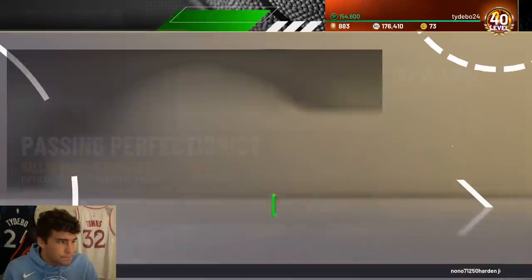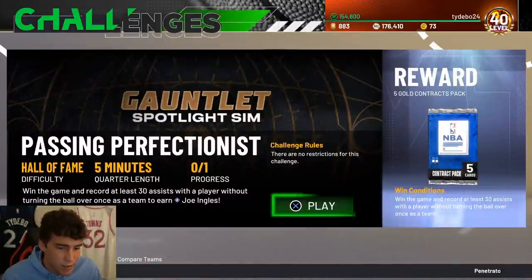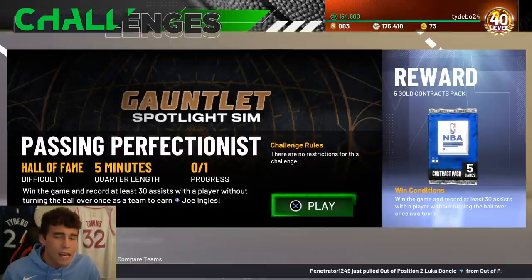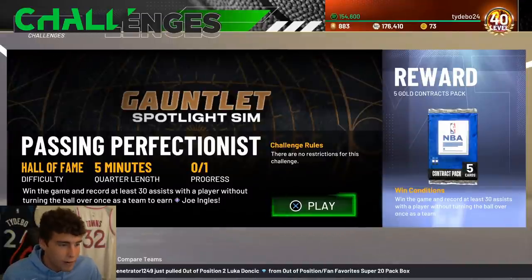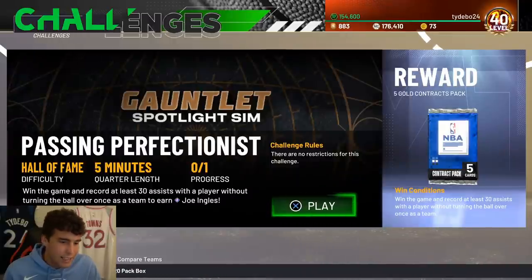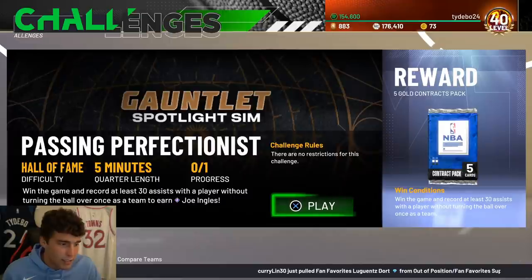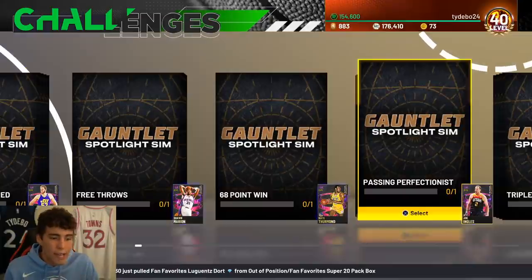Joe challenge - a tough one. Win the game and record at least 30 assists with one player without turning the ball over once as a team. Turnovers can sometimes be fluky. Try to slow the game down as much as possible - you only need about eight assists per quarter. The fewer possessions in the game the better. Run five-out with pick and pops, be secure with the ball, don't throw lobs or do anything silly. Thirty assists is a lot - slowing the game down is the best advice.